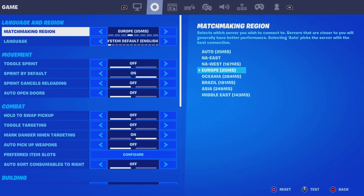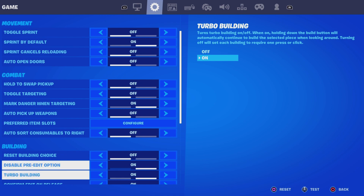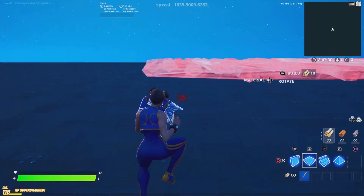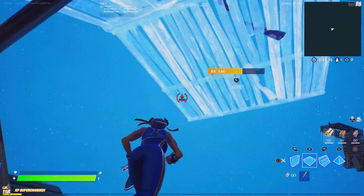The second thing on this list — probably the most important one — is you need to go into your game settings. Go to settings and then game settings. Scroll all the way down to replays. Make sure all your replays are off: record replays off, record large team replays off, record creator mode replays off. This is going to significantly speed up your game, meaning there's less work for the console to do in the background since it's not going to be recording anything. Same applies to PC.